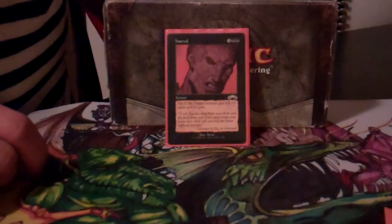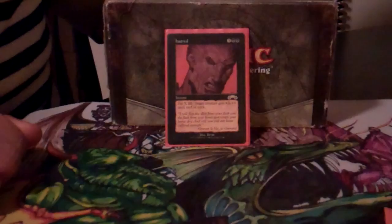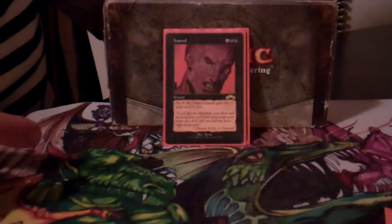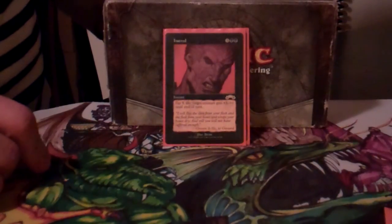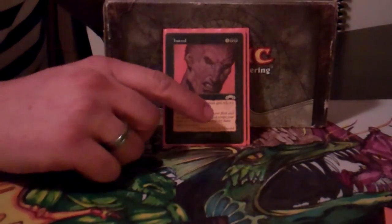Hatred is in here because I like winning games and having ways of just ending people right away. When you're in multiplayer, Rats can feel a little underpowered, so you can Hatred for 19 on your General who gives himself fear, take somebody out, or if somebody else has a higher life total, finish them off and then turn your rat horde the other way.